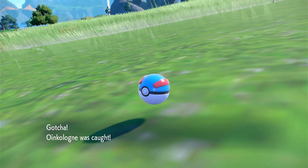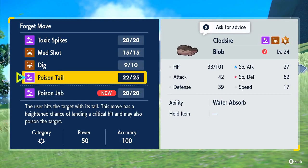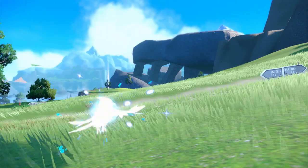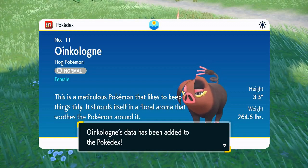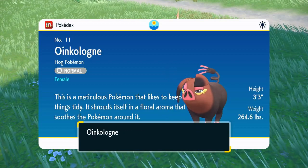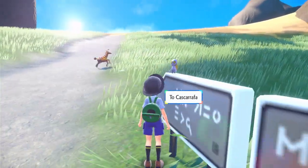We got a bunch of XP, and Blob wants to learn Poison Jab — I think that's actually a pretty good move. It's a straightforward powerful Poison-type move, and it's a bit better than Poison Tail. I'll get rid of Poison Tail and replace it with Poison Jab. We got Oink Cologne, the Hog Pokemon! There are male and female forms — I can understand why this one's female. 'This Pokemon likes to keep things tidy and shrouds itself in a floral aroma that soothes the Pokemon around it.' There's a Gimmighoul on the sign, just like I thought! Also, there's a Girafarig — from Gen 2. I might want to catch it.